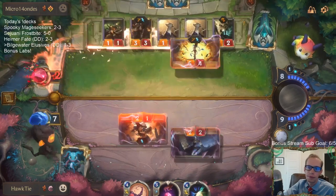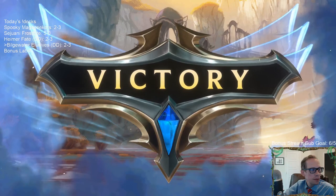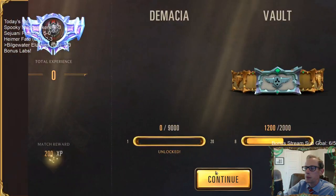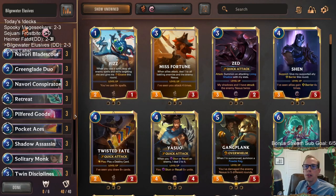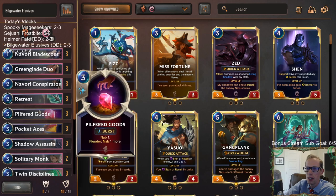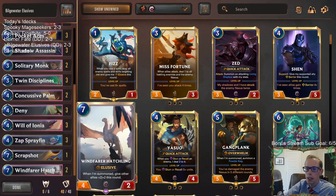That was close! So that was good to try something new with the Bilgewater Elusives. Solitary Monk should just be a 3-3 — obviously it hurt us being a 3-3, but I thought it was still a reasonable card and that was a really good change. Pilfered Goods at three mana looked really costly and didn't really look like what this deck is all about.